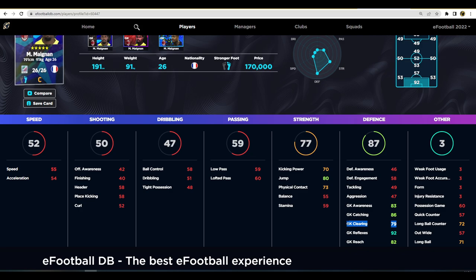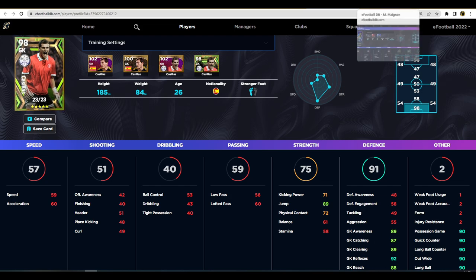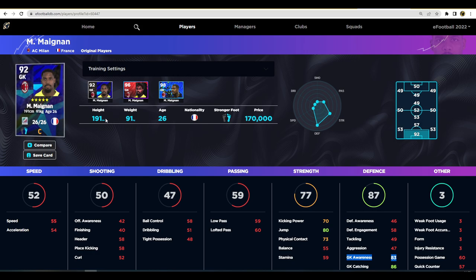The concern with Magnan is his goalkeeper clearance of 79, but I never worry about that. Your keeper is either going to catch the ball, put it out for a deflection, put it out for a corner or goal kick, or parry it or miss it - those are the three options. So goalkeeper clearance and catching I never focus on too much. I always focus on goalkeeper reflexes and I like awareness to be above 80. Reach matters more for shorter keepers like Cassius. Magnan is a budget buy for 170,000 GP and you could do a lot worse - he is a fantastic keeper.